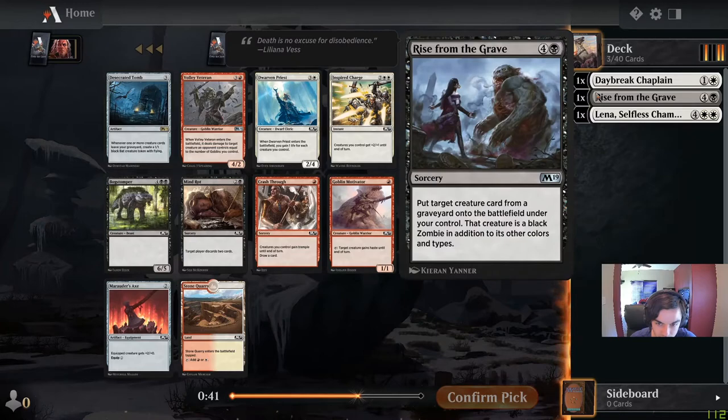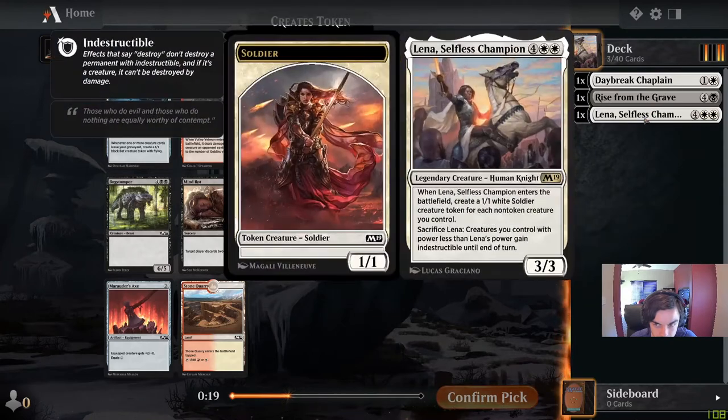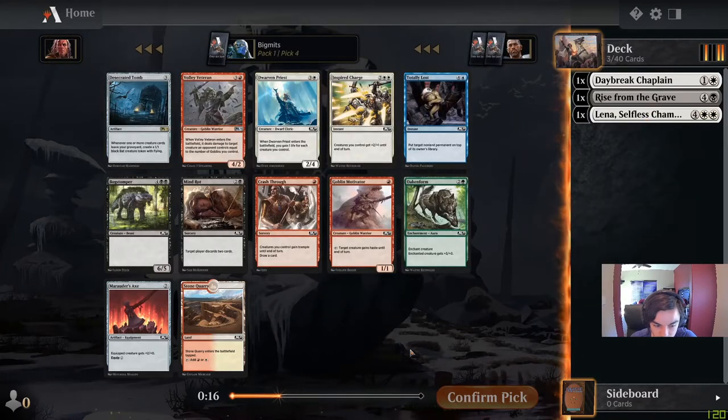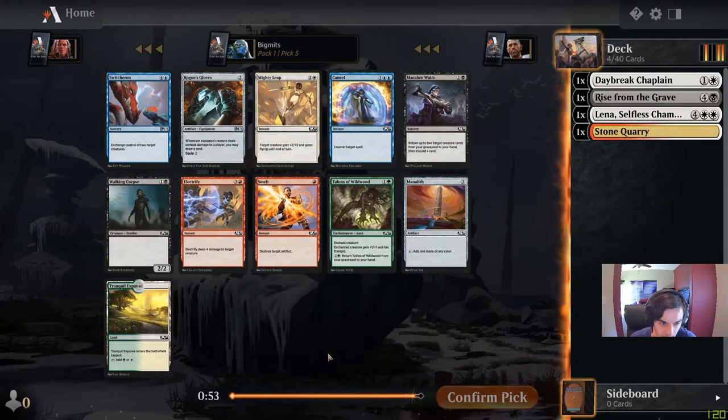We have one escape card. There is Stone Quarry here in case we want to splash red or go red-white. There's Volley Veteran, Mana stuff, and also Dwarven Priest. I think we'll take the Stone Quarry here. It's possible we end up in some kind of aggro deck and just not playing black at all — wouldn't be too far-fetched.